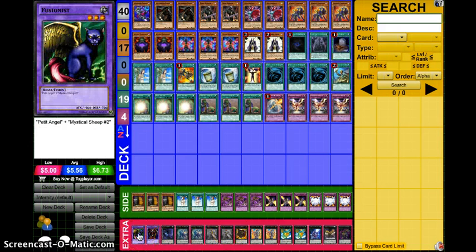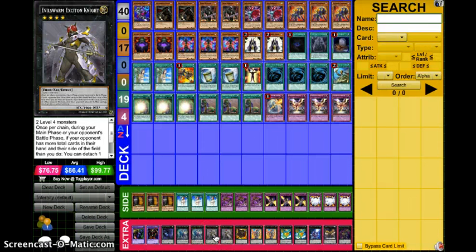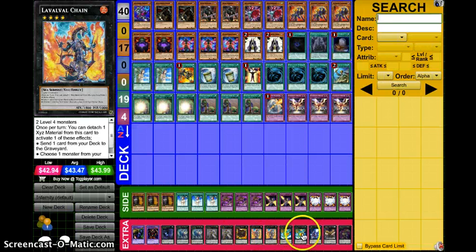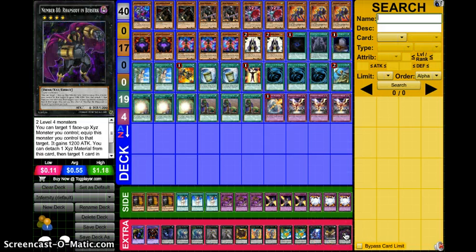On to the extra deck: two targets for Instant Fusion — Fusionist, because it's a beast so you can use it with Diamond Direwolf, and Kamion the Timelord Wizard, which he used because it's 1300 ATK and cannot get hit by Bottomless Trap Hole — a big thing especially since HAT usually searches Bottomless turn one, so Kamion lets you go off safely. One Dweller, two Diamond Direwolf, two Excalibur Knights — Excidon Knight is insane; having two of them gives you crucial access in your deck. One Gagaga Cowboy, two Evolzar Laggia, two Leviairs for combo plays, one Abyss Dweller, one Number 61 Volcasaurus, and Number 80 Rhapsody in Berserk.